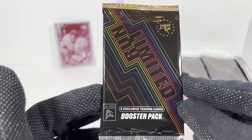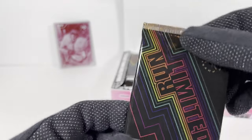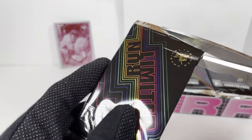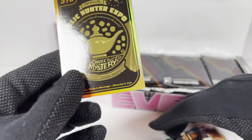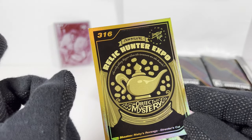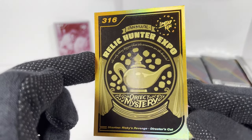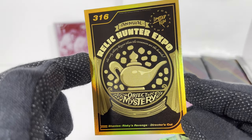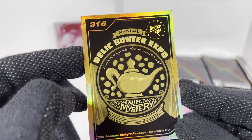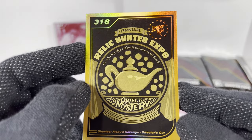These have five cards per pack. I think the hobby box comes with a limited all-gold, so I think there's gold-bordered cards — I don't know if those are variants or not. I hope not. Speaking of gold, I think we actually get one gold card per pack. When I opened up the hobby box, every pack had a gold. So this is 316 — too bad it's not Austin 316. This is Shantae's Risky Revenge, Director's Cut. I don't know what the Relic Hunter Expo is — is that a real thing or is that from the game?